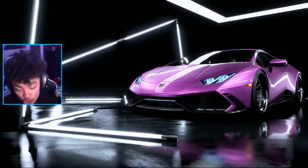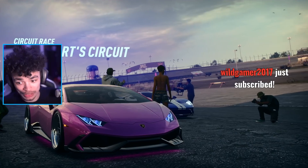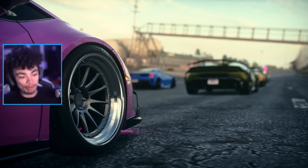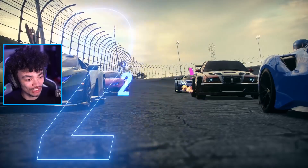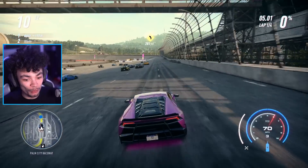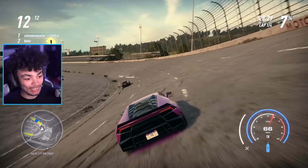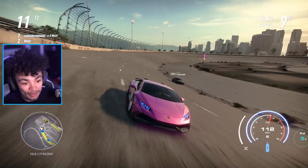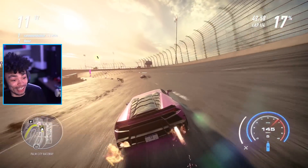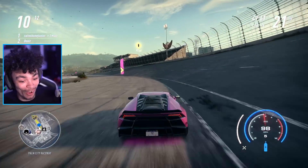Game, I swear to god you make my life miserable — race number one. Look at the wheel spin — naught to 60 apparently was three and a half seconds. I didn't want to be the slowest, did I? I'm stuck in fifth gear. I'm stuck at 140 miles an hour. I can't go any faster.